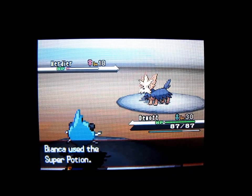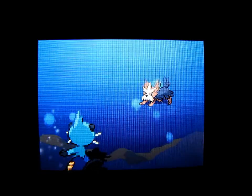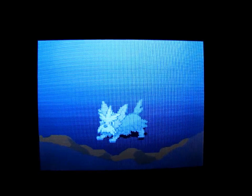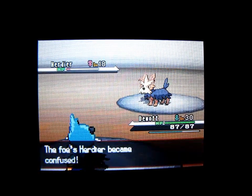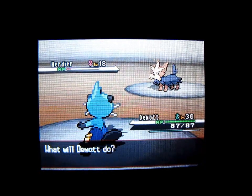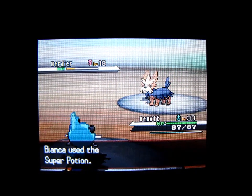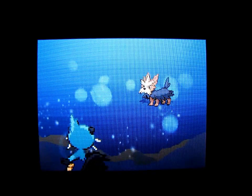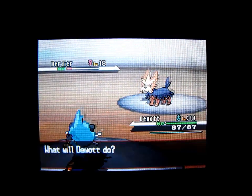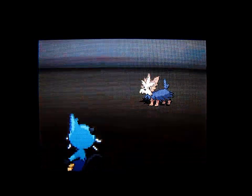Maybe not — I was talking too soon. I should have used Razor Shell again; I actually tried to use Water Pulse instead. I hope to get a critical hit to knock it out — if not, I'll just use Water Pulse again. There we go — confused. Now Water Pulse again. She used another Super Potion; she must be rolling in the dough with all these Super Potions. I haven't actually bought anything from a Pokemon Center.